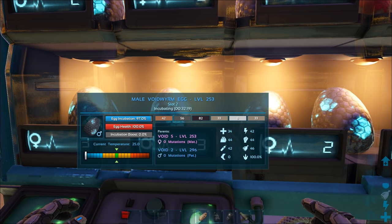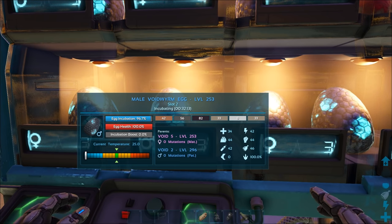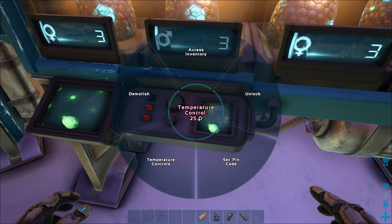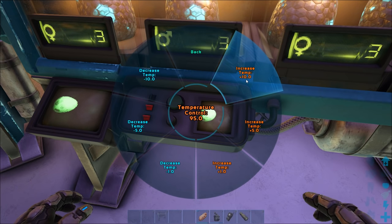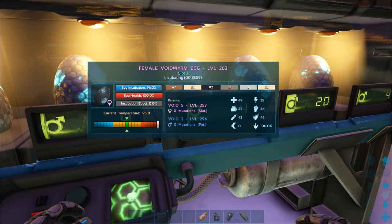The coloured readout bar on the bottom left reads current temperature. You'll need to adjust the white needle bar on the left until it goes into the green zone in the centre — that means it's a perfect incubation temperature for that egg. To do that, go to the control panel. In the centre of the menu you can see the current temperature, then go to temperature controls in the bottom left where you can increase the temperature by 10, 5, or 1 degree.